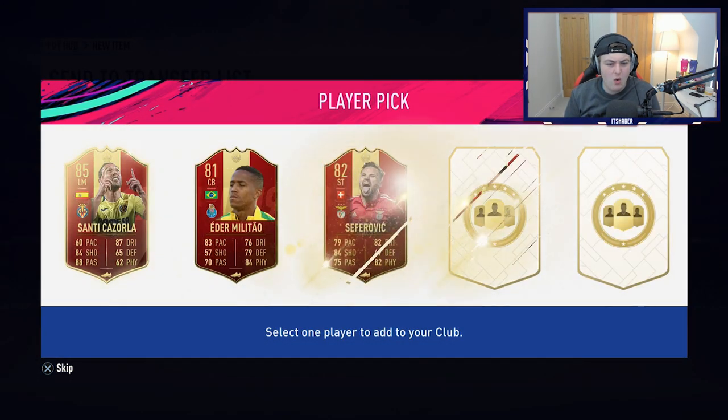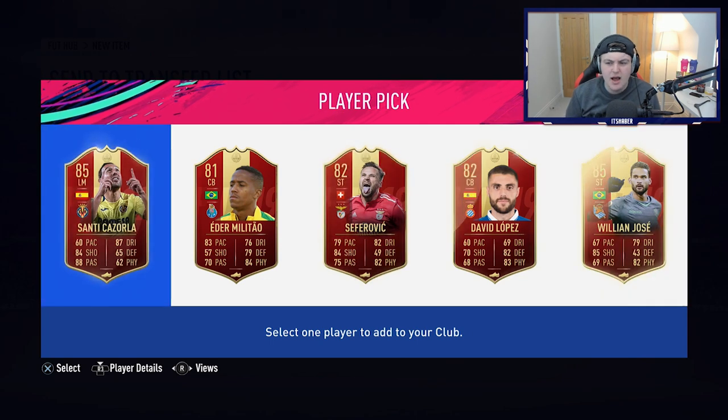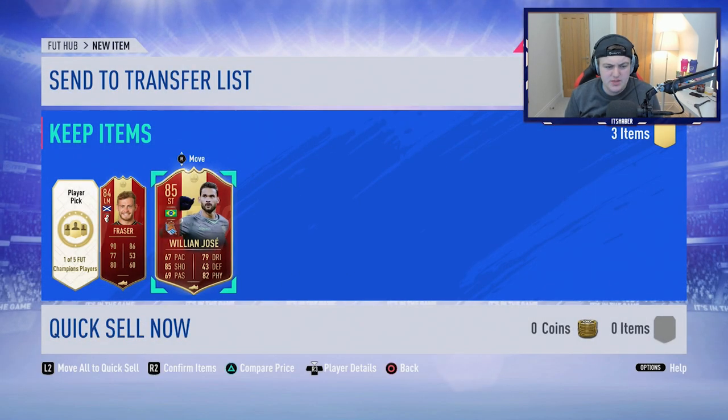It might be next Friday. Santi Cazorla or Willian Jose. I'm looking based on which one will get more links. Going to go with the Striker because I think he'd probably work better in more SBCs.